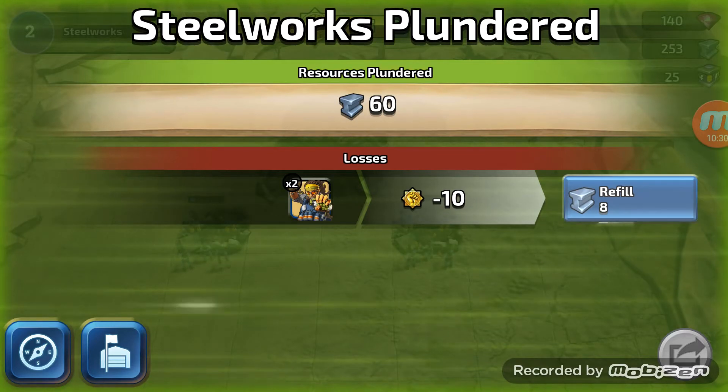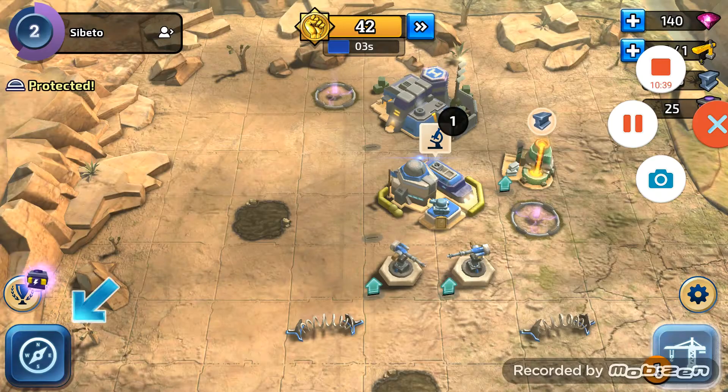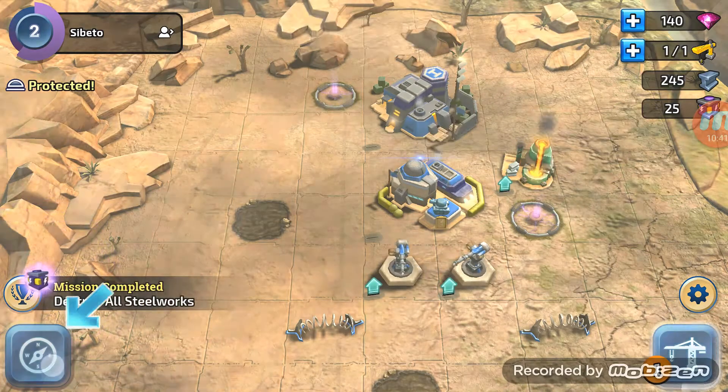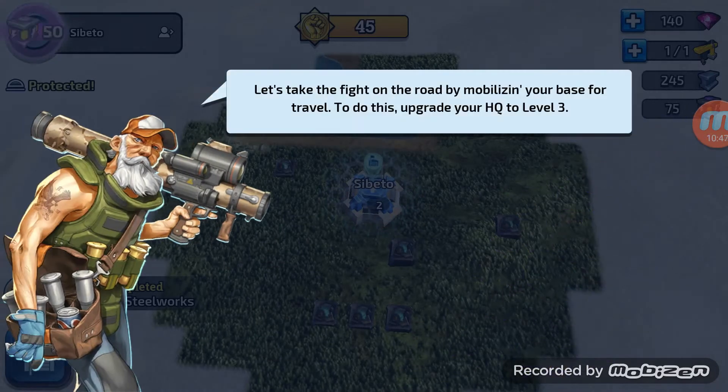It seems like for every five points, it's four to refill. We used 10 points there - this is minus 10, so it's eight steel. Now it's 10 seconds to wait. Can we go back to base? Yes, we can. So we get another reward as well. I'm not sure exactly what they're for, but we can try and click on it and find out when it stops asking us to follow what it wants us to do.